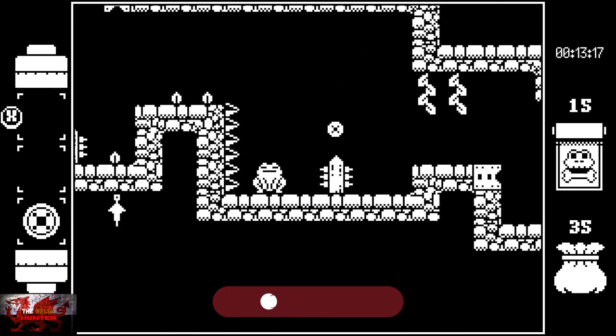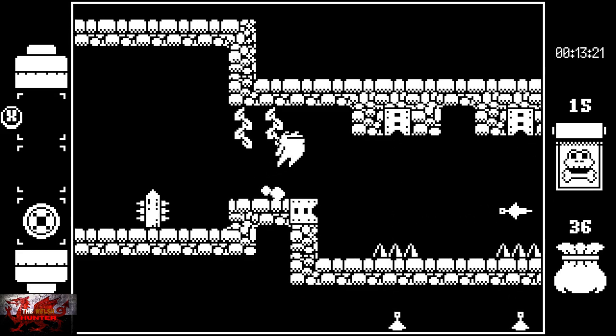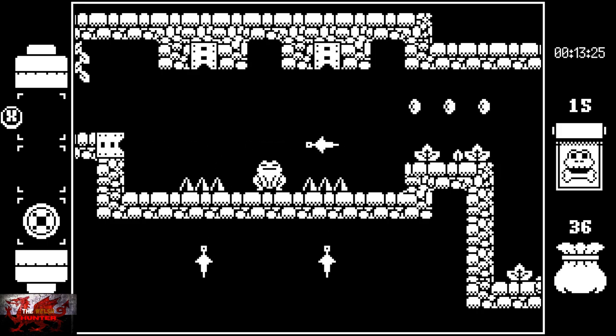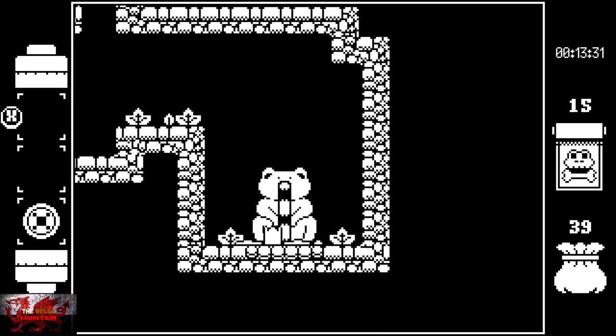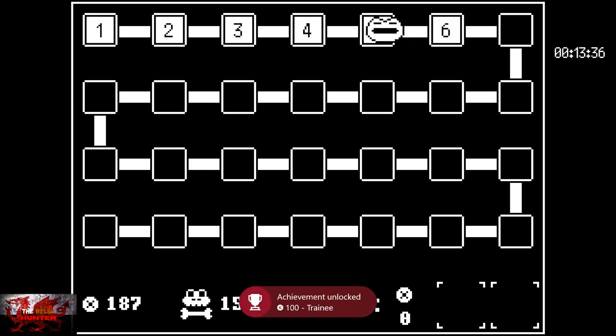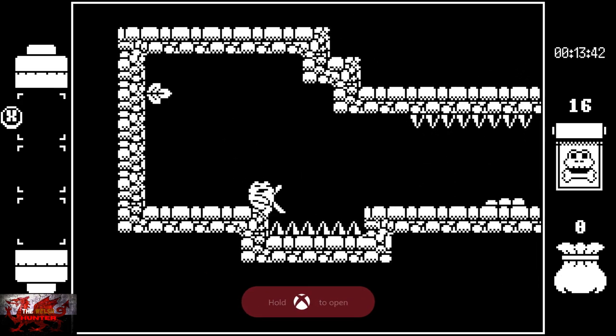Watch out for the spiky boy there and the slug. Watch out for the spike in the middle. Wait for the spikes to go and then jump down. Wait for the spikes to go, jump across — wait for the spikes to go, jump across — and you should be okay. The one on the left won't shoot anymore. And there we go — that is all five levels complete. We do have to die 25 times, so if you have not died 25 times, just wait until level six and jump into the spikes.